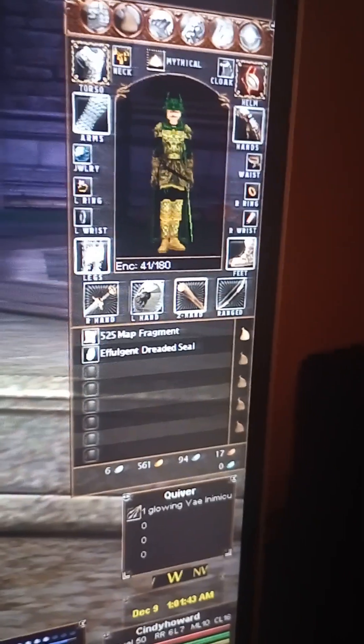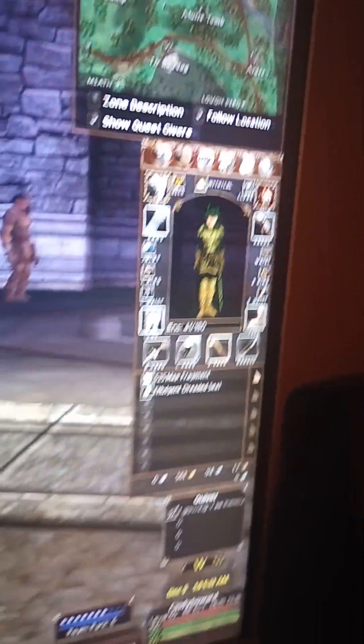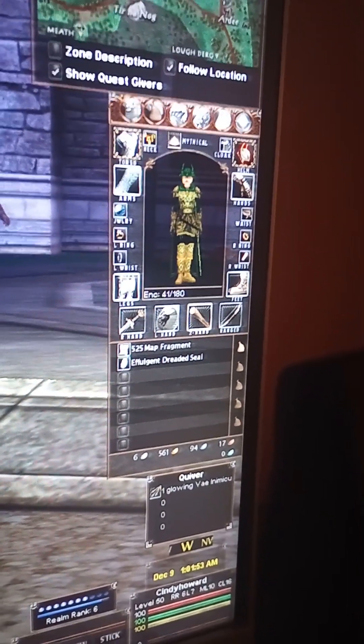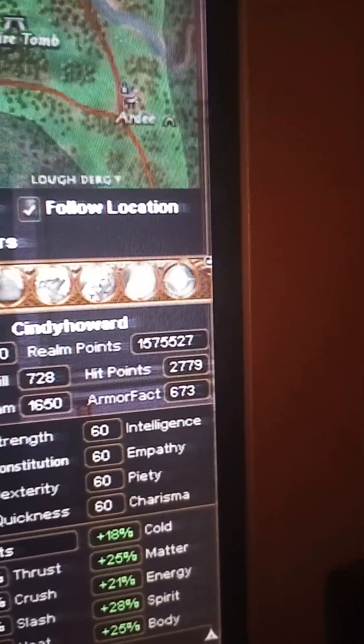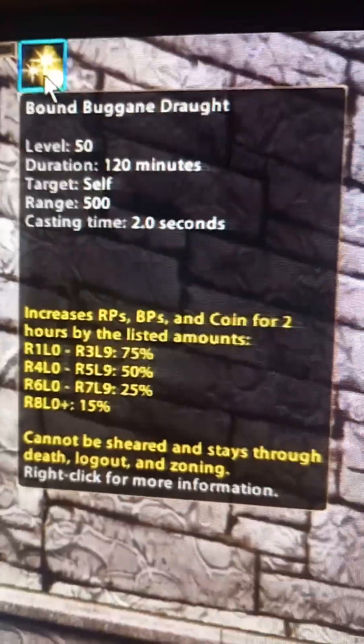In this particular video, I managed to save up enough seals to get an Effulgent, which I believe is the equivalent of 250 Glowing Dreaded Seals. As you can see, Cindy is at 6L7 and currently showing 1.57 million Realm Points. We're going to go ahead and use the Gains, so we're going to get a 25% bonus.